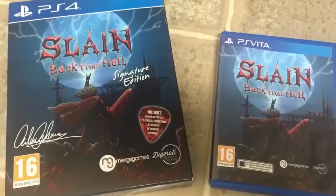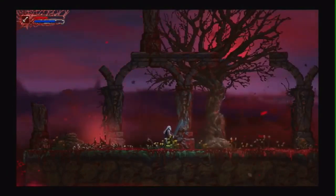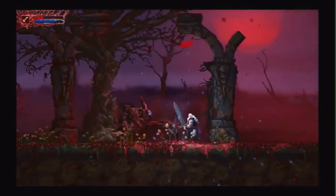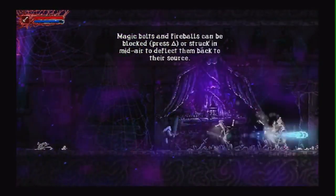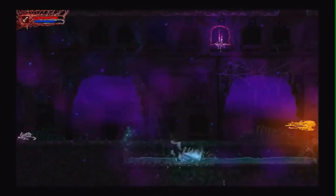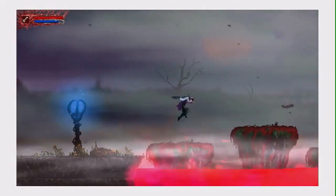Slain: Back from Hell was the first Signature Edition game I bought, and they started with a bang. I bought it because it reminded me of old-school Castlevania, which is amazing to me even to this day. You're brought back to life and have to save the day and restore things. The game is brutal — traps can kill you in an instant. The main focus is learning to parry your enemy's attacks, which is essential to succeeding.